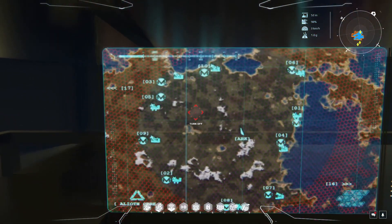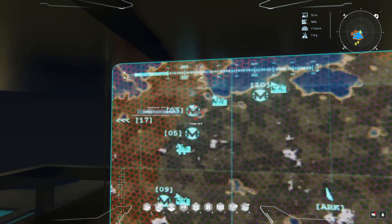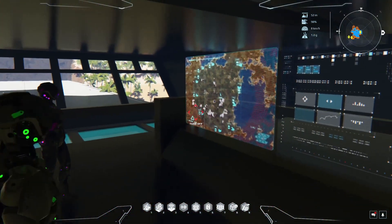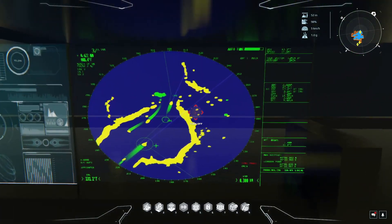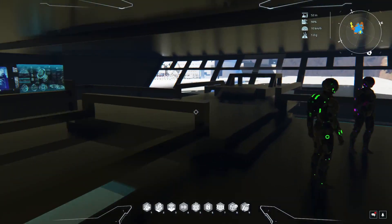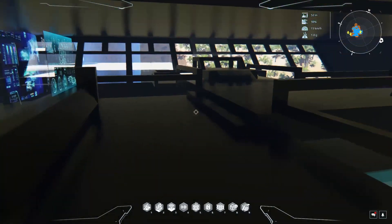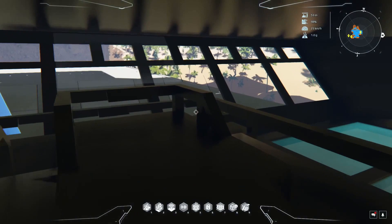Now look at this map. That's actually the marketplace area. If you look at this map — it's number three, I think — our ship is there. That's cool. How does that work? I think it's just a screenshot that they uploaded and they're showing it.